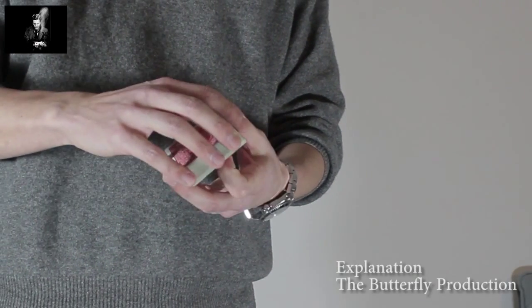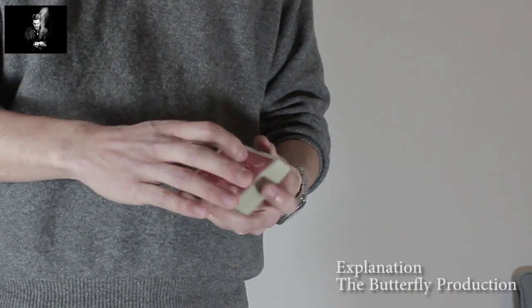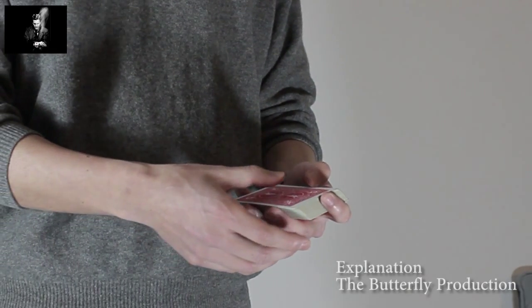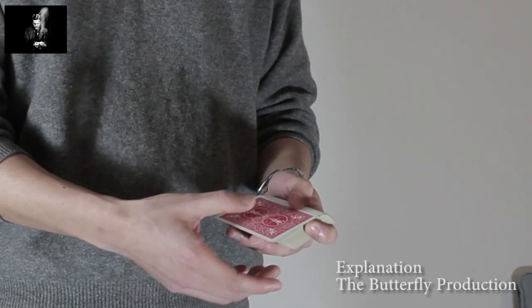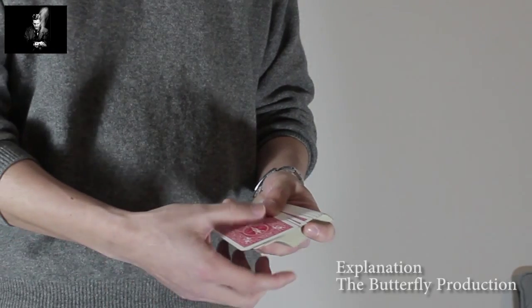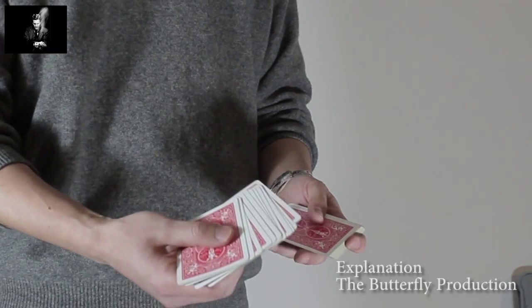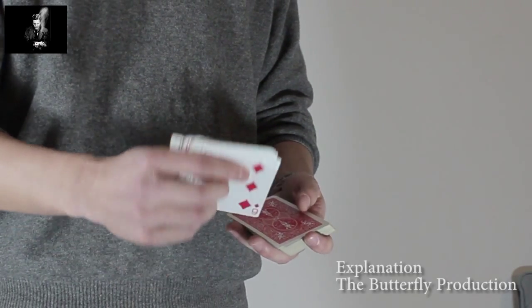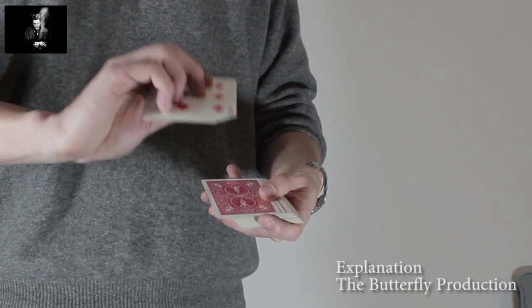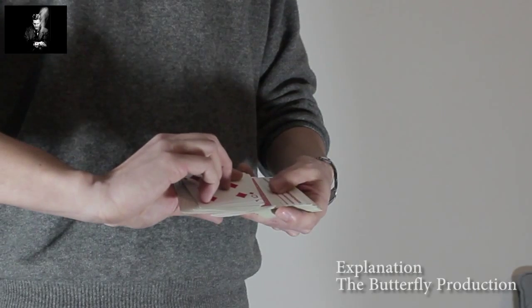You can start with the dribble without showing your setup. Then you perform a slope shuffle: you push off a block off the top so that you don't reveal the face-up king. Then you receive about 13 cards in the right hand. Then you turn your right hand palm down and go on with the spread, receiving the cards underneath — again, about 13 cards.